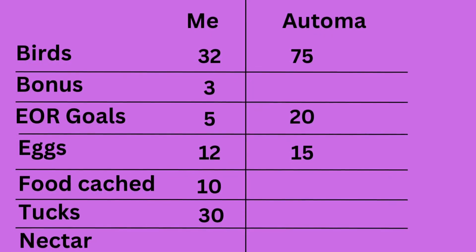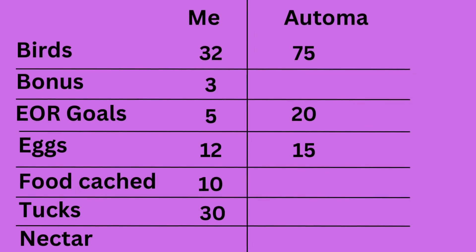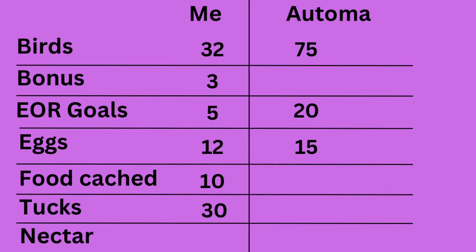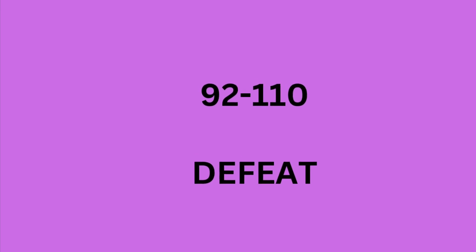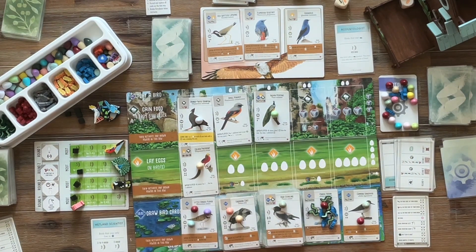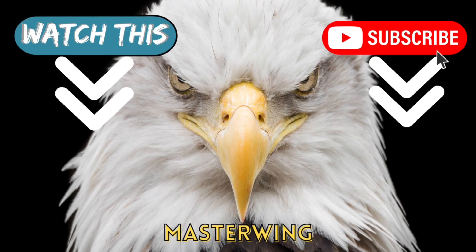75 bird points for the Automa, which is crazy. End-of-round goals: 20. They killed us on eggs — they had 15, we had 30 tucks, which isn't terrible, but for a full tuck strategy it is. We lose the game 92 to 110. We're going to look for redemption in the next post. Thanks for watching — tell me what you think. What birds did you like to see this game? See you next time on Master Wing.